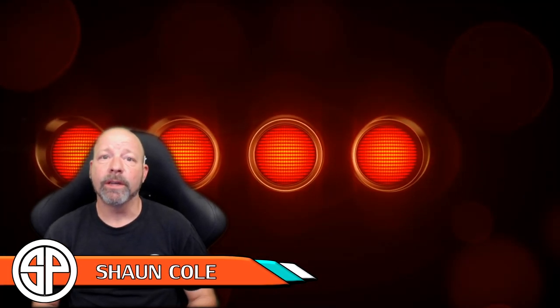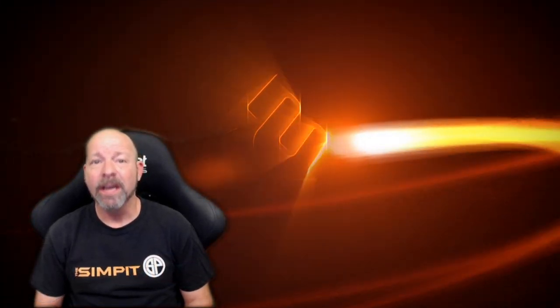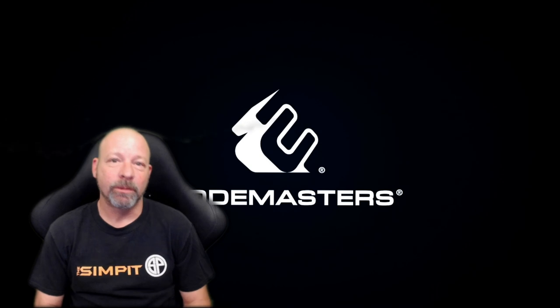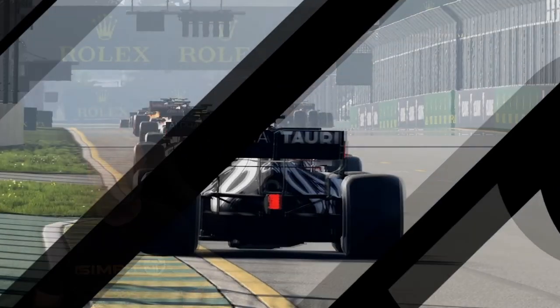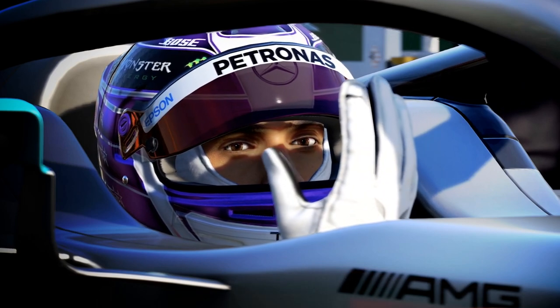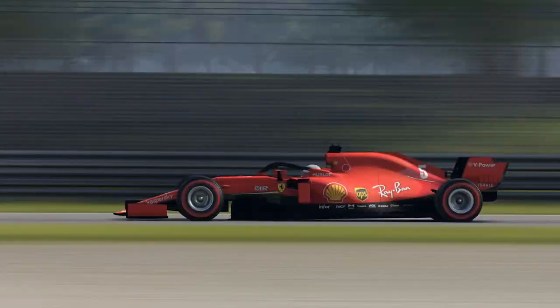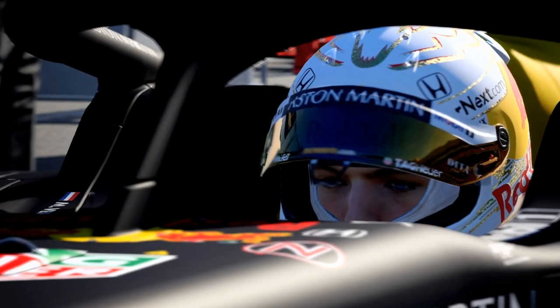This is the Sim Pit, I'm your host Sean Colt. The real star of today's show is F1 2020 by Codemasters — this is the 11th version of the title in the series by Codemasters and the only official Formula One title bearing their name available to the sim racing world. This year's version features the real 2020 lineup of cars, liveries, drivers, and tracks of the real-life Formula One 2020 season.